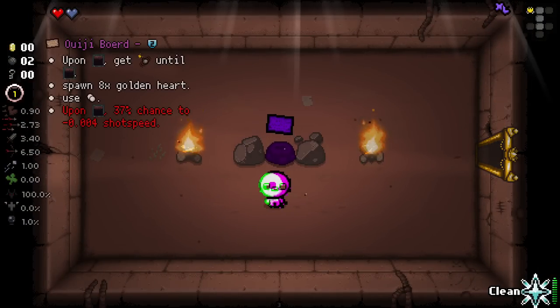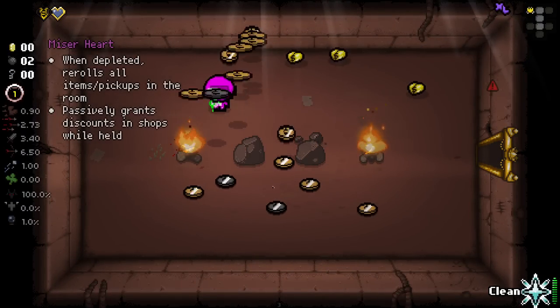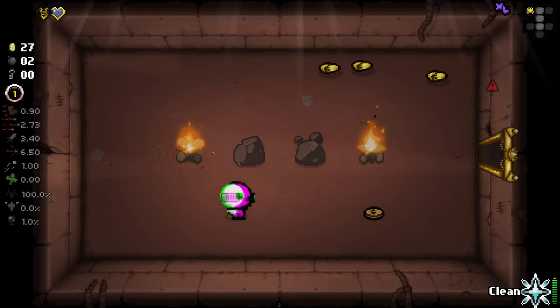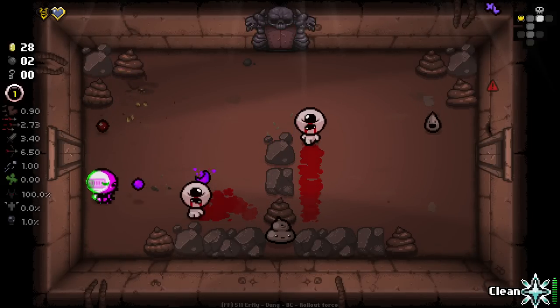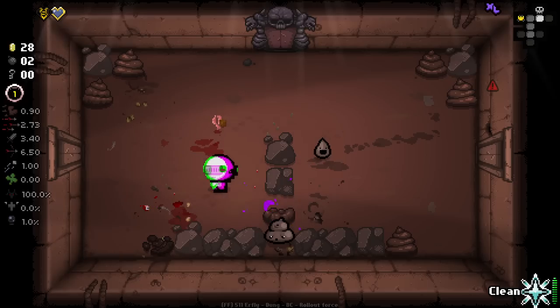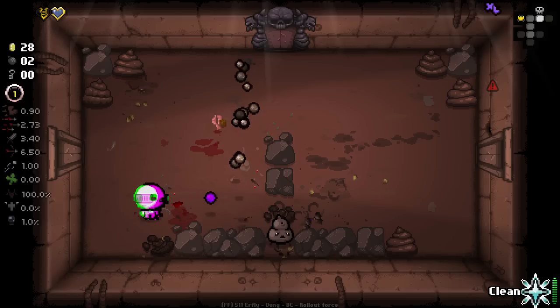Let's have a little look-see. Upon getting to the next floor: get mini bombs until hit, spawn eight golden hearts, use a pill — that seems absolutely fine by me. Holy, beautiful. That's a lot of extra money. We also have a few miser hearts here that we unfortunately cannot pick up, which is a slight shame. But I'll be taking basically every corrupted item I can unless it will actually kill me. I think that's the way we're going to play this — we're not going to cleanse much.